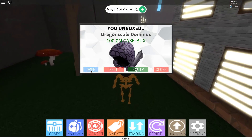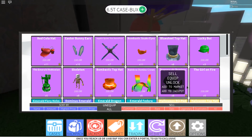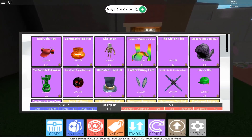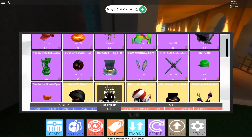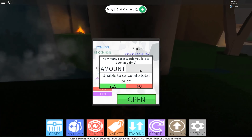We're just going to keep opening until we get that super sick item - oh we already got it! Let's sort by highest price. Yeah, we did - we got the dark fiery pumpkin head, nice! At least we got that out of the way.